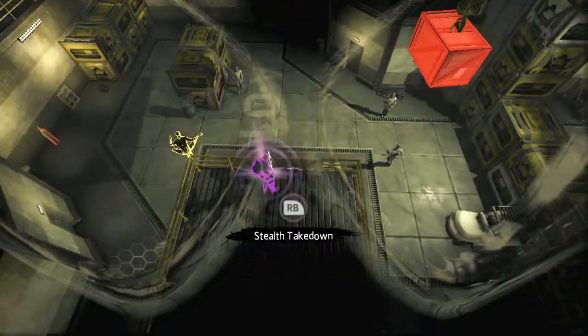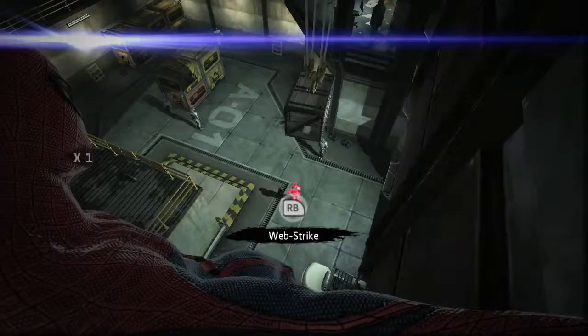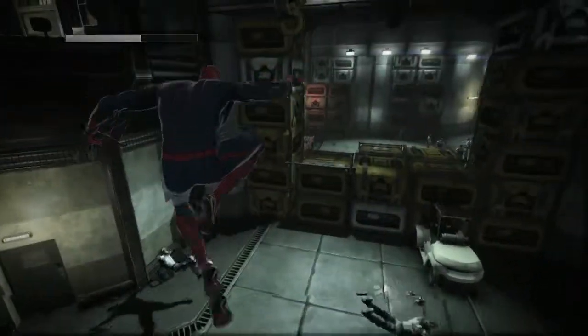You'll see here, I'm going to select this individual. I'm going to actually perform a stealth engagement on him and take him down before the other enemies notice. Now I'm going to go back, and I'm just going to go down and take out some of the guys below. The first thing I'm going to do is select this Web Rush prop, launch it at the bad guys, and go down and get the guys who are left on the floor.